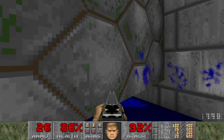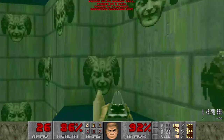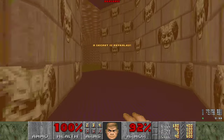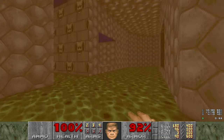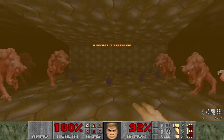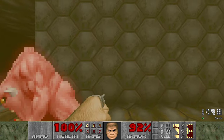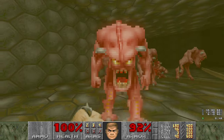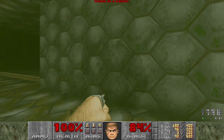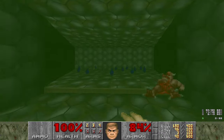Health doesn't matter at this point because we're going to grab ourselves a secret Berserk down here. And we're going to go ahead and use that Berserk on some pinkies. If you circle clockwise here, this wall opens up. We're going to punch these guys because it's cool. And they're all dead.